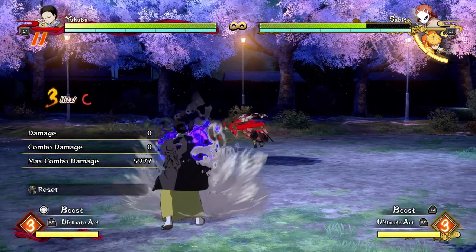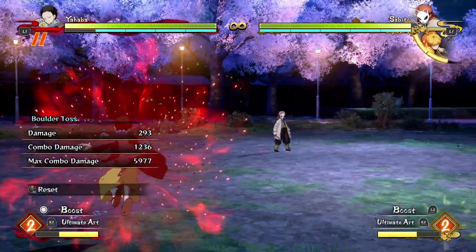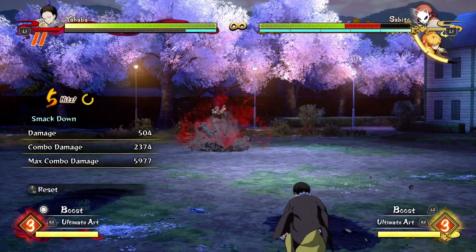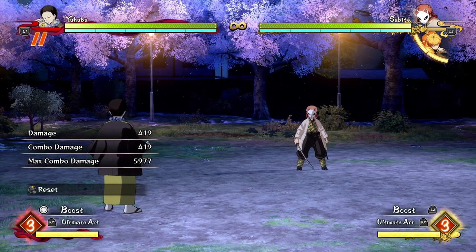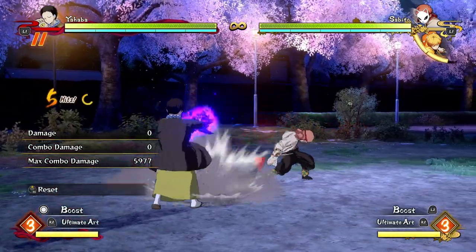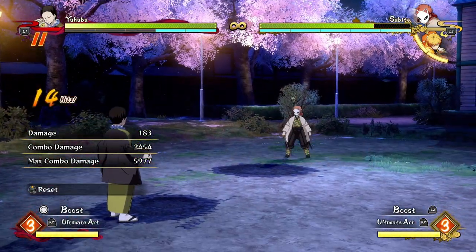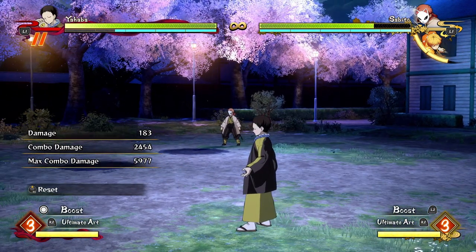His regular attacks are projectiles but they do nothing, and the only damage he really gets is from his projectiles. So most of the time to play Yahaba effectively you're just going to be throwing your projectiles from full screen — projectiles into projectiles — and that's how you get most of your damage. Even though that's quite simple, it can take getting used to when you're used to playing normal characters where you dash in and get some attacks. You never really dash in with Yahaba. He's a very unintuitive character, but when you unlearn the normal way of playing the game and learn how to play as Yahaba, he's pretty simple.